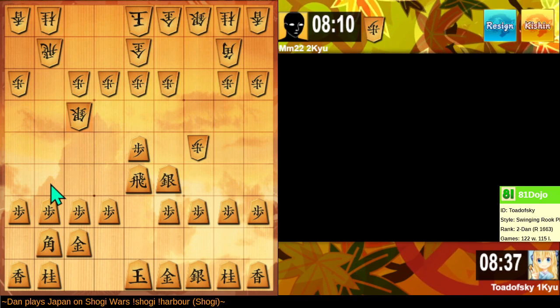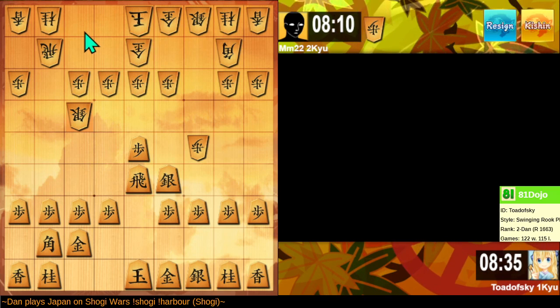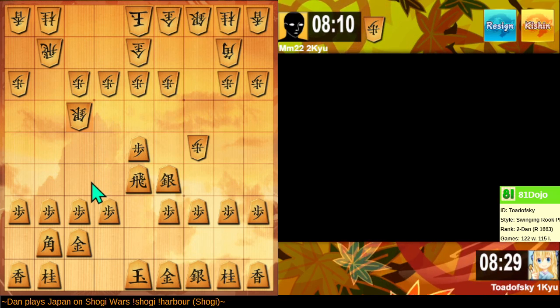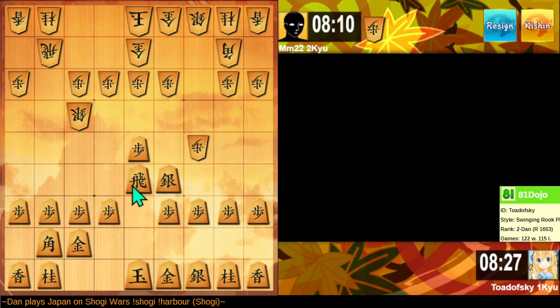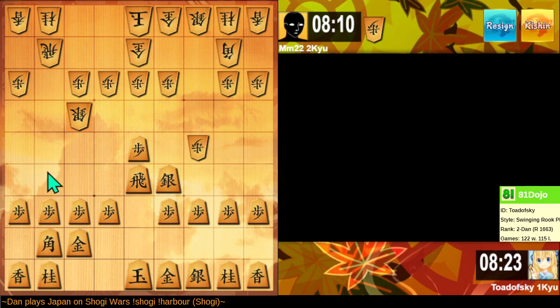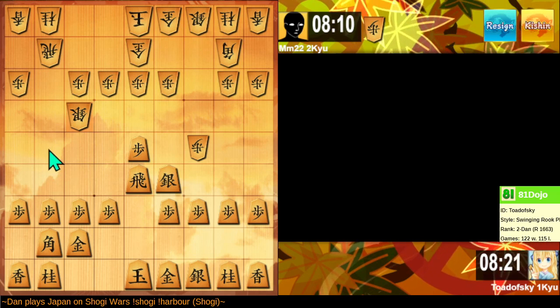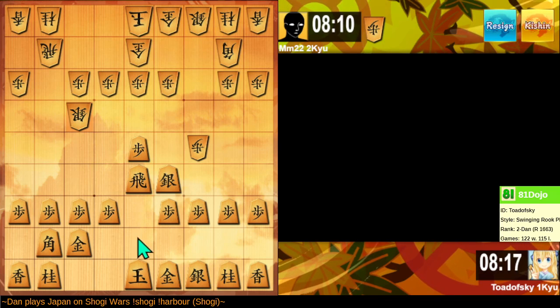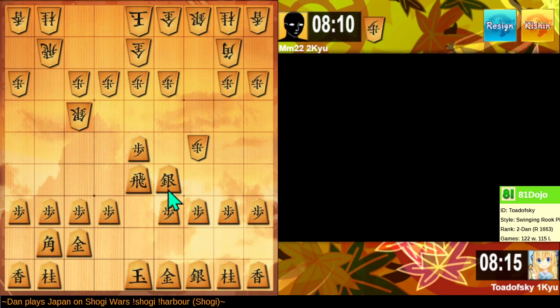If we exchange Rooks, they have to cover this point — they'd have to cover things with a Rook drop, because they have too many weaknesses to defend quickly. But if I move here, they'd probably drop the pawn, then advance a Silver. So I don't gain any advantage there.